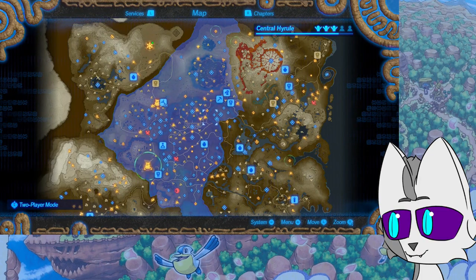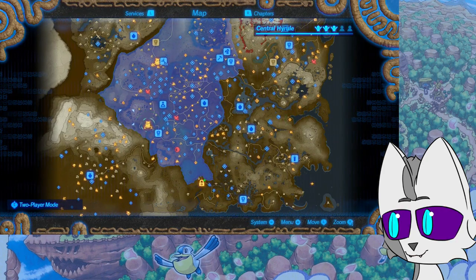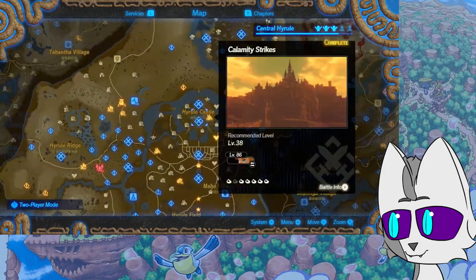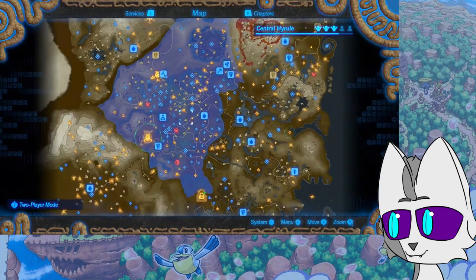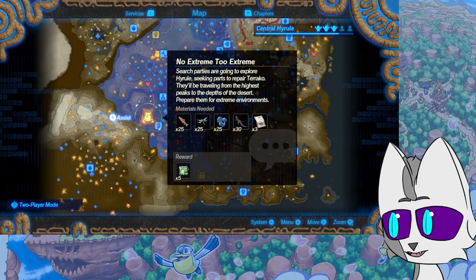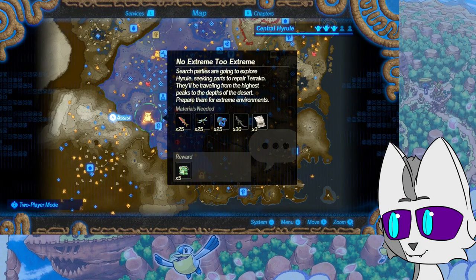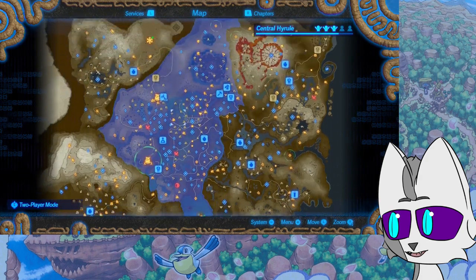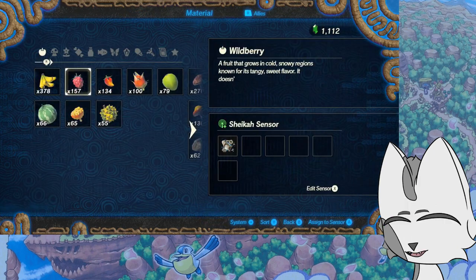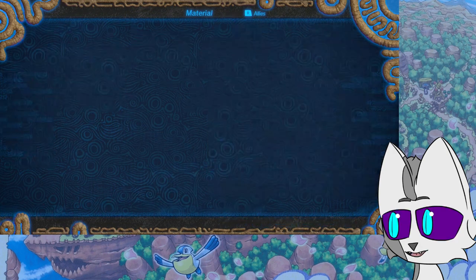Hello everybody! Today we are going to be continuing and hopefully finishing Age of Calamity. Last time we did the final main story mission and beat Calamity Ganon, who was in a big old man form, but at the cost of Terraco the egg, who turned himself into a bomb to save the day. It's kind of nuts. We need 50 Terraco parts and some of them are in actual missions.